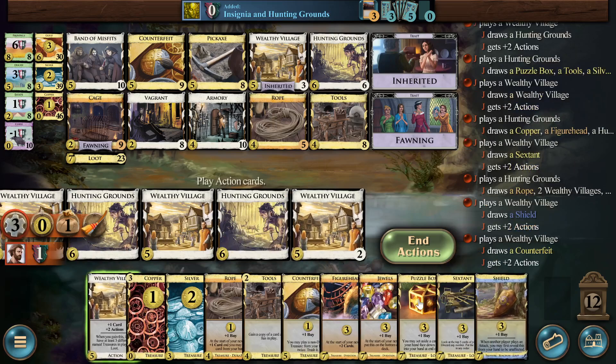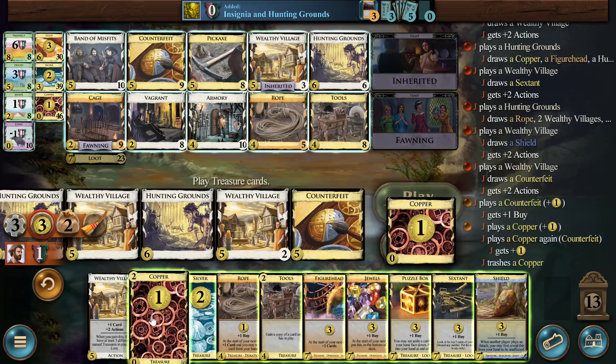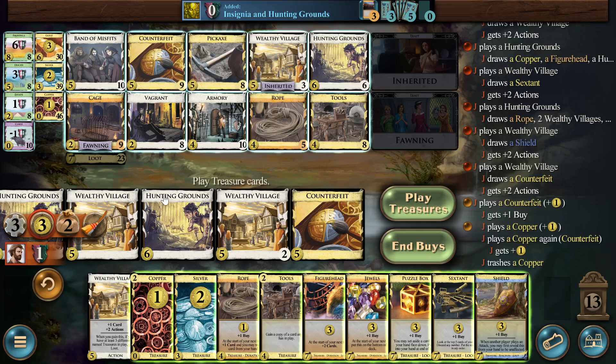Save that one for the puzzle box. Alrighty, we're already looking to threaten a pile out. Hunting grounds can empty estates very easily, so it makes a lot of sense here. If I set aside a village, I just take a bunch of extra hunting grounds and a pickaxe. I can pickaxe some hunting grounds to gain six estates for free plus two loots. I feel like a pile out is going to happen if I do that somehow or other.